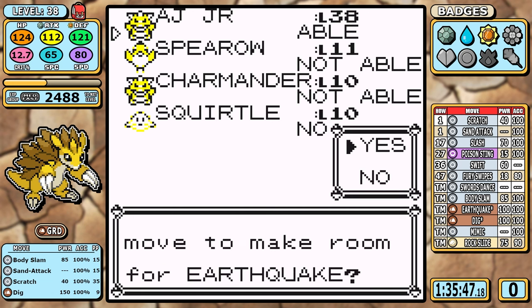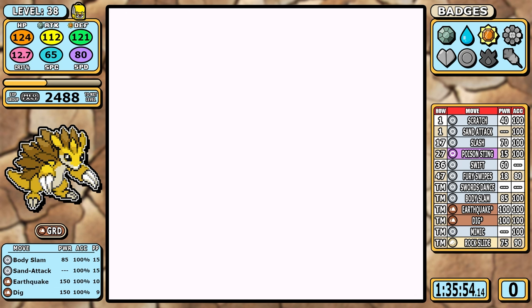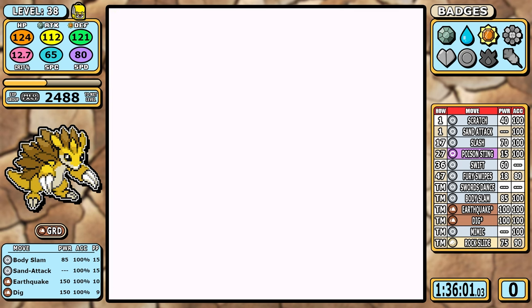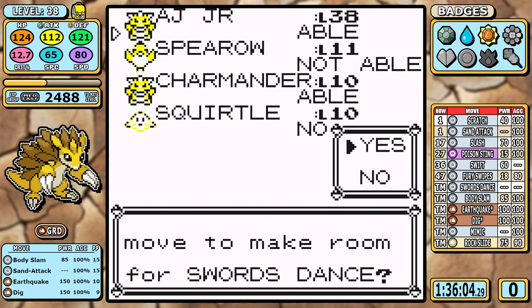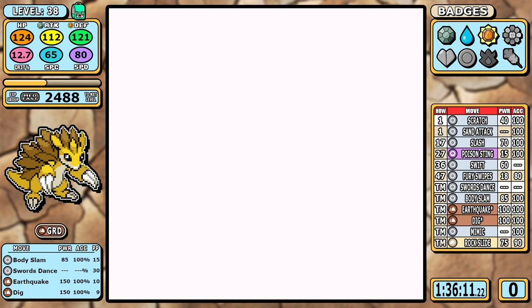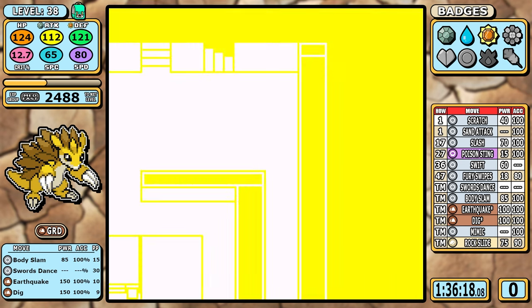There's a major change in the learn set here. I learn Earthquake, Body Slam, and Swords Dance — the only original move staying is Dig, and that's for overworld time saves. New moves loaded, Sandslash has basically just strapped a rocket to its back and we're propelled toward the end game. It's time for Rival 5.